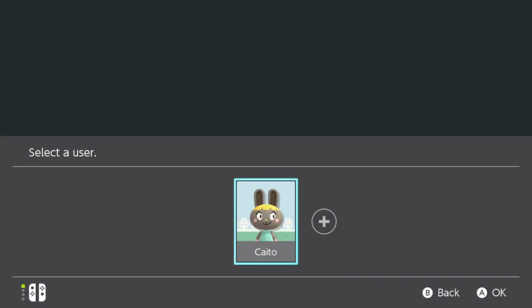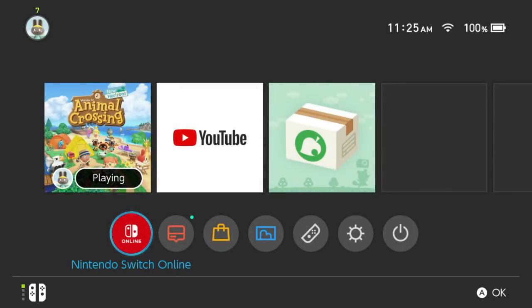Look at my cute little Bonbon icon! If you have not seen this yet, your mind is about to be blown. All you have to do is click on this Nintendo Switch Online button down here, and I will show you exactly how to get your own personalized icon for your profile.